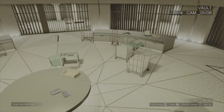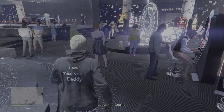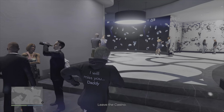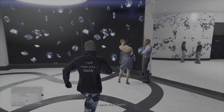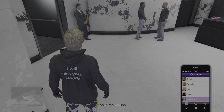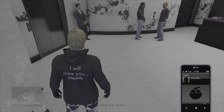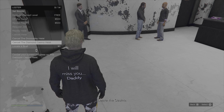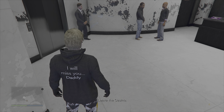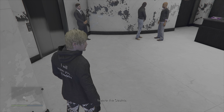Exiting out of the cameras, you want to contact Lester and cancel the casino heist. You need to do that before you leave the casino, as if you leave and then try to contact Lester it won't work. Phone Lester and scrolling down near the bottom of the list you can cancel the Diamond Casino Heist. Click on that and you'll get a pop-up letting you know you will lose the $25,000 you paid for setup, but click on that and then you're good to leave the casino.